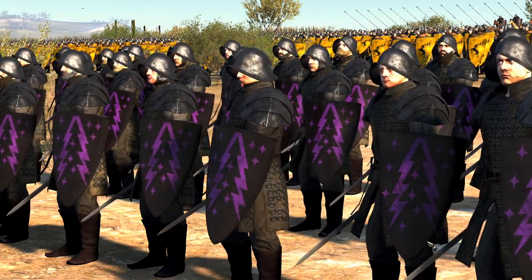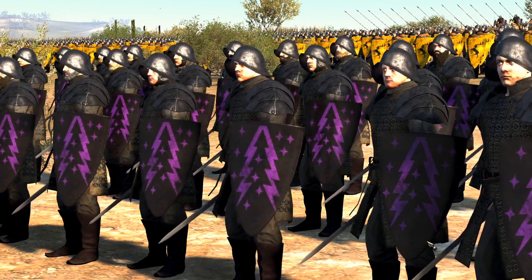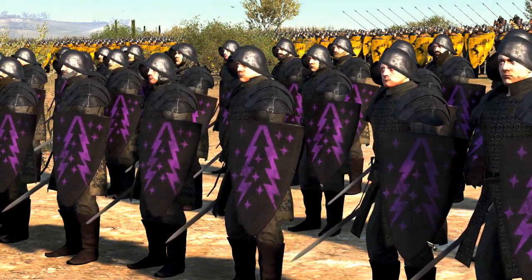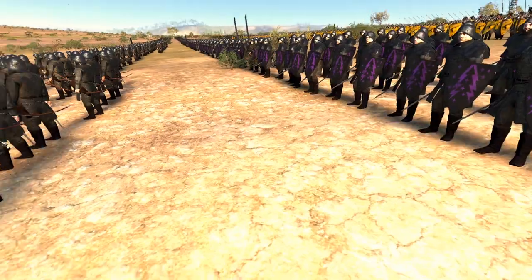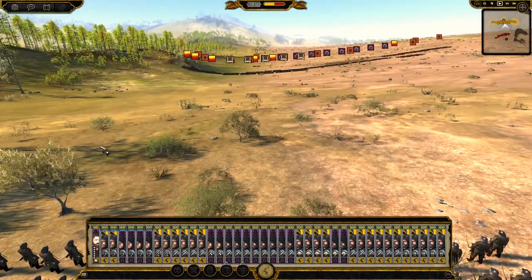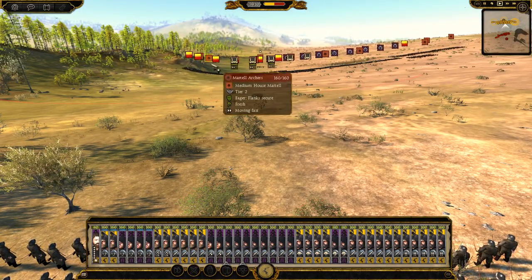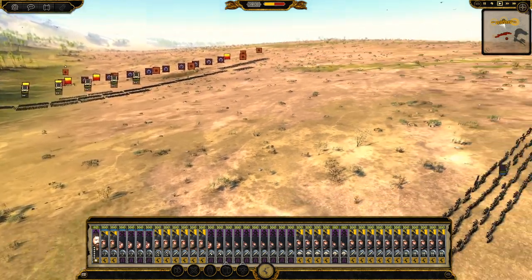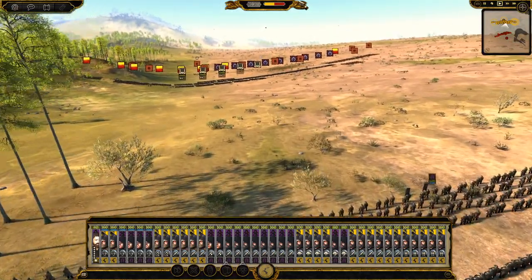The Dornish are invading the Stormlands, and the Lord Paramount of the Stormlands has sent out a great force of House Dondarrion and House Baratheon forces to face the united Dornish invaders. There are many houses here today from the Dornish lands — we have House Ulla, House Martell, House Yoramwood, and House Dane, who have rallied their banners to raid and ravage the Stormlands.